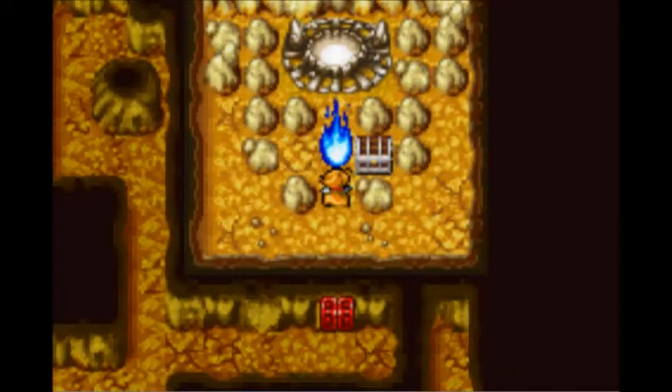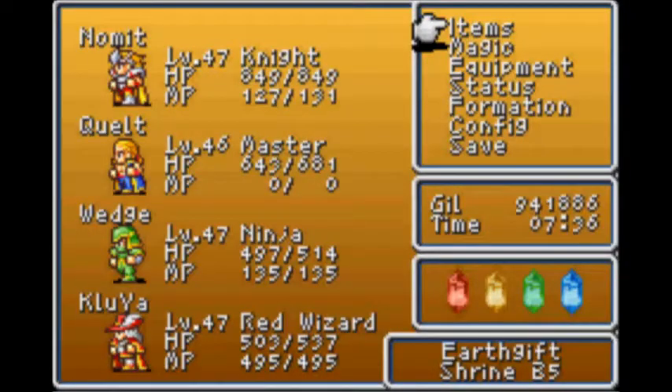Hey YouTube, this is FireWizard23, and welcome back to the Earth Gift Shrine on Let's Play Final Fantasy 1 Dawn of Souls. I've gone all the way back through the Earth Gift Shrine. A couple of interesting notes - I did find a monster called an Abyss Worm in the desert area of the Earth Gift Shrine, and that thing was hard. It took me like three full rounds of attacks to take it out, and it hit my knight for like 300 damage.